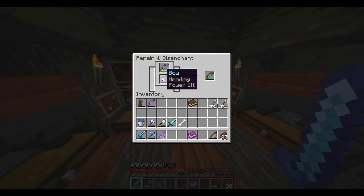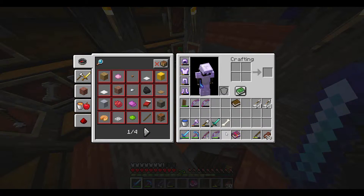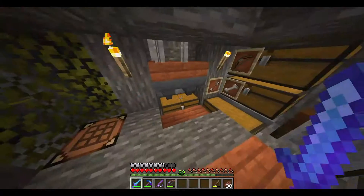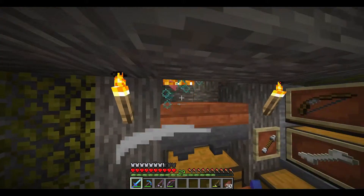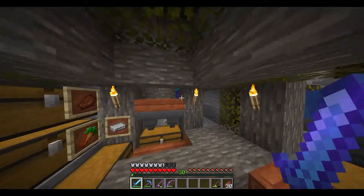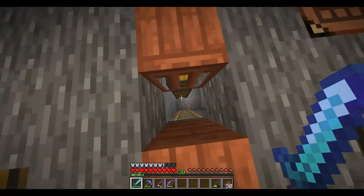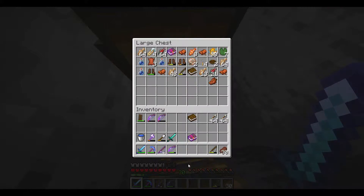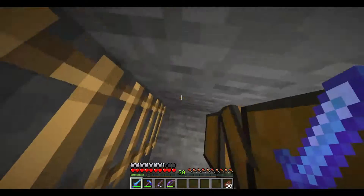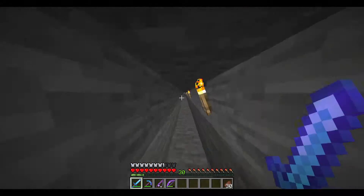I feel like once you have one bow you don't really need many other bows. Let's see if we go like that - does that actually combine them? No, it takes the enchantments off them. I guess we'll have to go and do that in our anvil upstairs. Let's see - I'm nearly at 30 levels, there we go, we've hit 30 levels, which is awesome. Let's grab our lapis because we need that for enchanting and head upstairs and combine our bows.